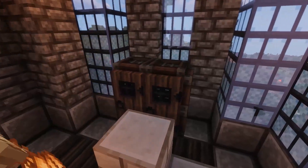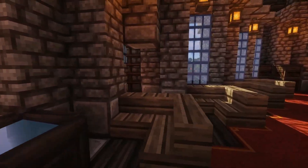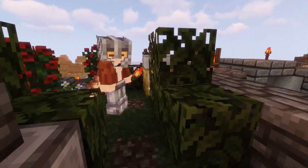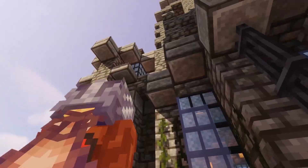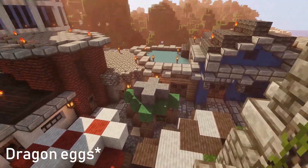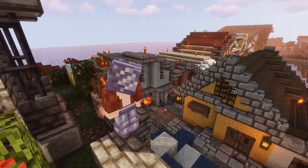Actually, it's the Temple of Notch — the belief of Notch, whatever it is. There's a bit of a shrine and a nice view of the rest of the town. Upstairs is not much more than just bells. The Ender Dragons look great in this texture pack, which is Excalibur by the way, version 1.13.2 or something.